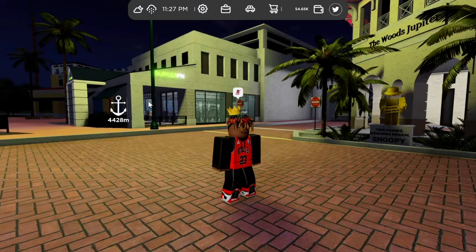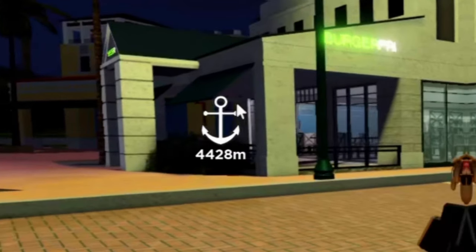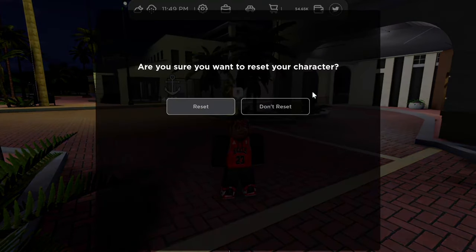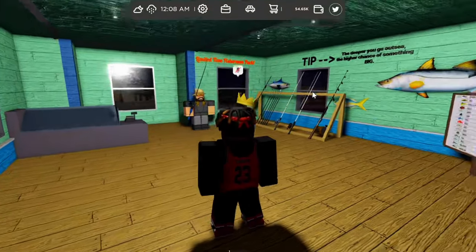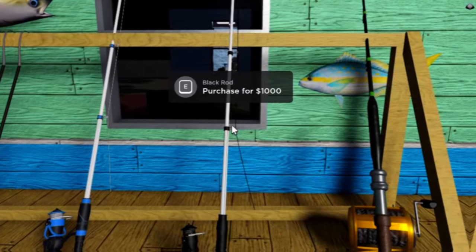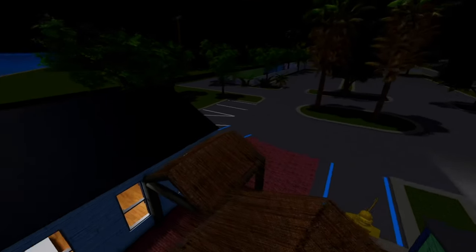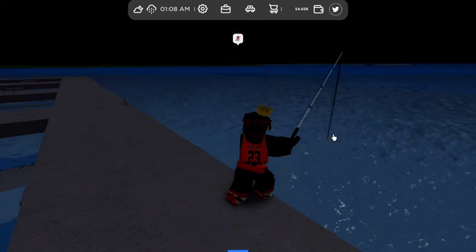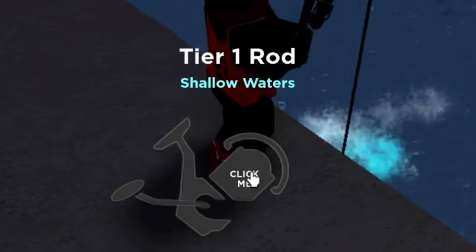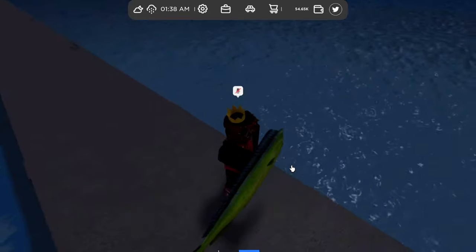For the fisherman job, click on it and you'll see this icon pop up. Just follow it — you can reset your character to get there fast. Select a rod; you're going to want to choose the black rod for one thousand dollars. Then go to the other side of the building and simply click on the water. Once you get a fish, continuously click on this icon — we have our first fish!